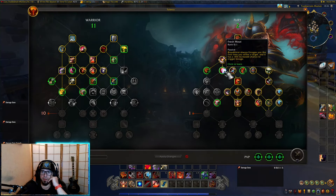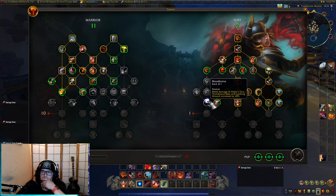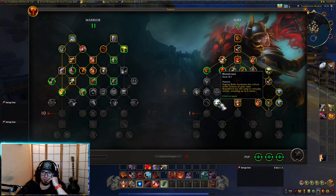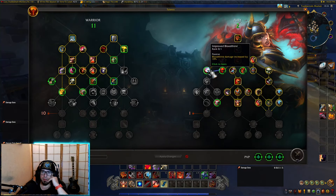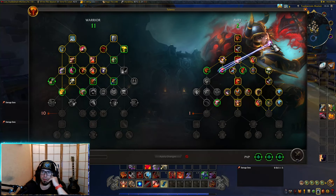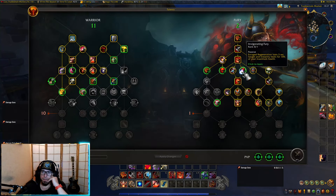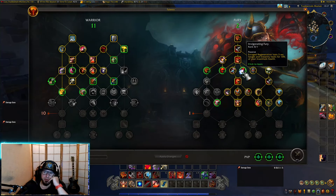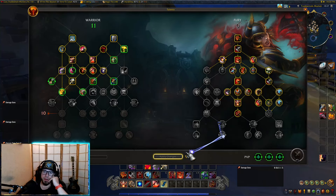Bloodthirst always enrages you the first time you strike a target. Bleed damage of Odin's fury, thunderous roar, and gushing wounds increased — honestly I don't know. Enraged regeneration lasting three seconds longer and instant healing of 10% of my maximum health sounds nice. Next one is swift strikes and then I go down this path — okay, nice.